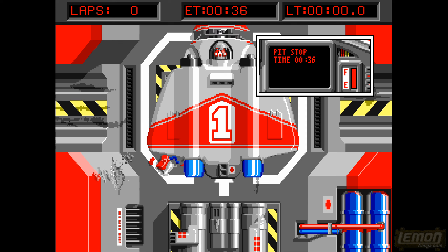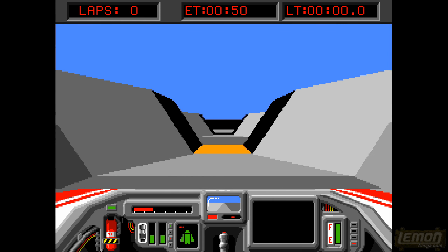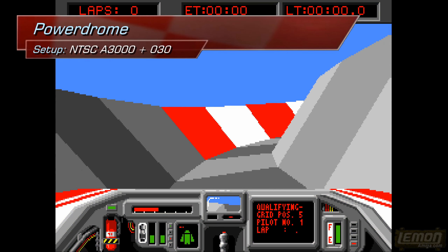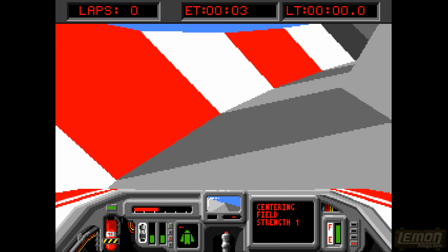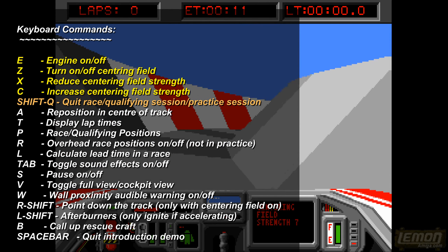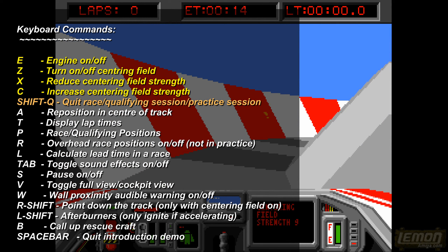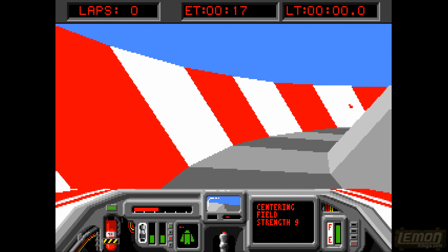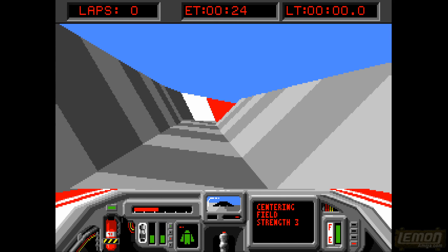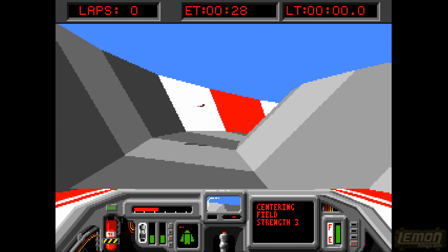Pressing the space bar moves us off the pits screen and onto the game itself, which is a very simple oval pattern on the very first track — the only track we can actually select at the start. There are a number of controls to be aware of. The first one is the centering field, and as you change it — if you turn it up to 9, as it is now — you can see it moving very slowly, and the centering field will put us directly in the middle of the track.